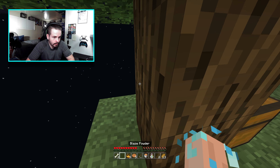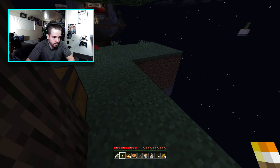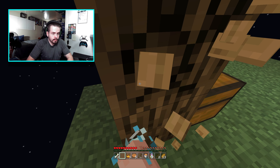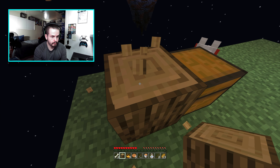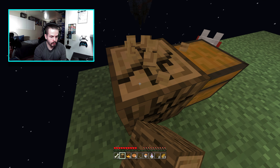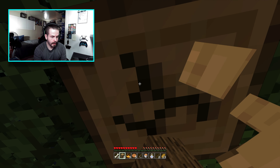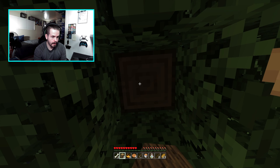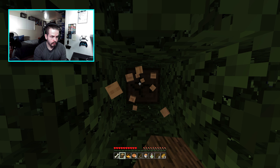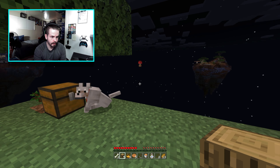We have wood and we have a torch — let's grab the torch and place it down so nothing spawns. We'll gather some wood, and then our first objective is to make a crafting table. We also have water and lava, so we're going to make an infinite cobblestone generator, and that's what we need to get across to one of these other islands.